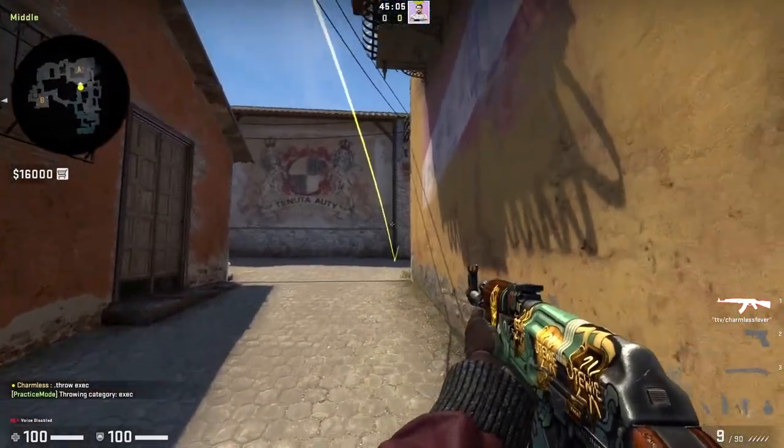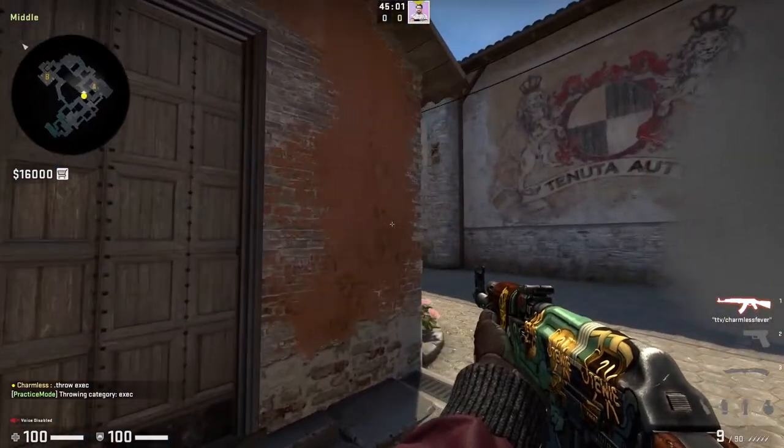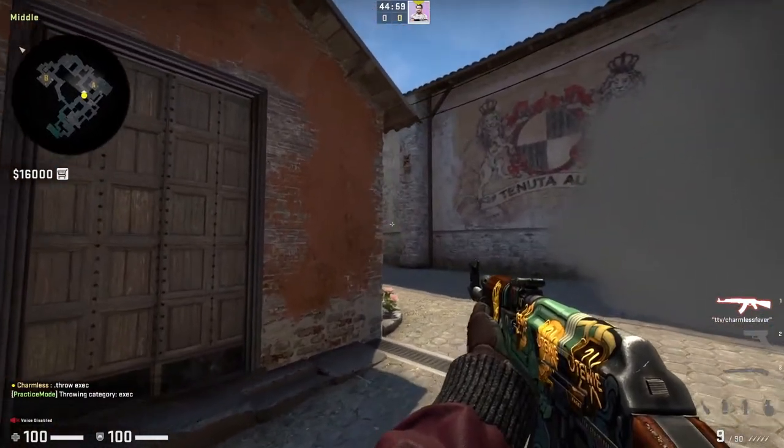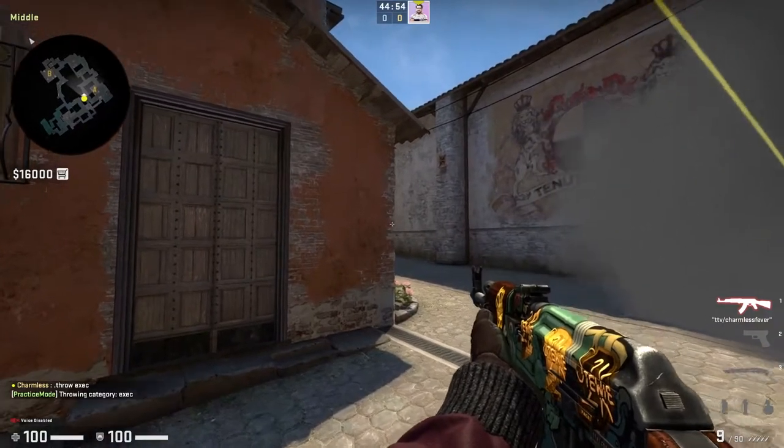Player 2 is going to be throwing a smoke for you. Once you see that land, you're just going to watch any aggression to see if the CTs are going to push for information. You're not going to peek the angle — you're just going to hold and see if they peek at all. Then you're going to call for the second player to flash whenever you're ready.